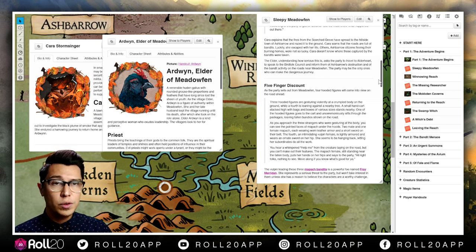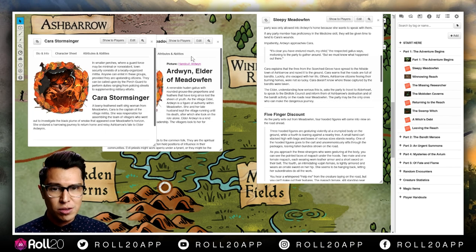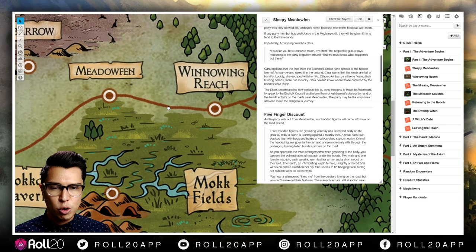So this person comes back and needs to talk to Ardwin, the elder in charge of Meadowfen — and I can just click that. I'm piecing the story together visually in real time. They explain: 'Hey, something's going on. We need help from this court — the fires of the Scorched Grove have started to spread. We're hoping you and your companions can go and get help at Alderheart.' That's how the adventure begins — you're supposed to go to the city, talk to the birds in charge, their government, and find a way to get help for your small village.